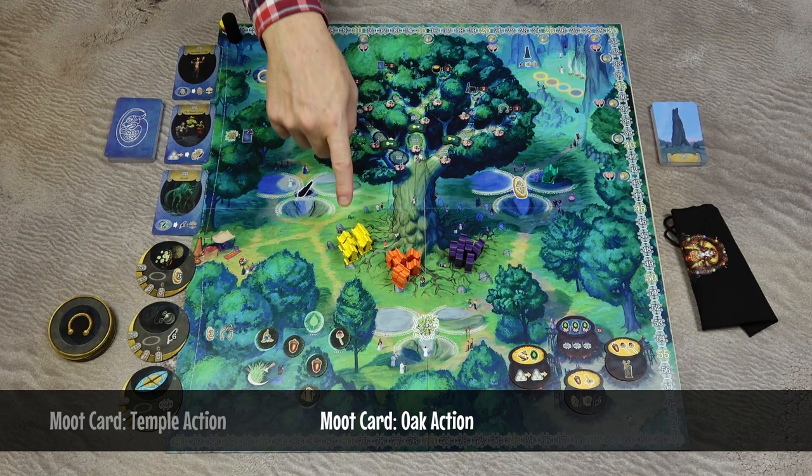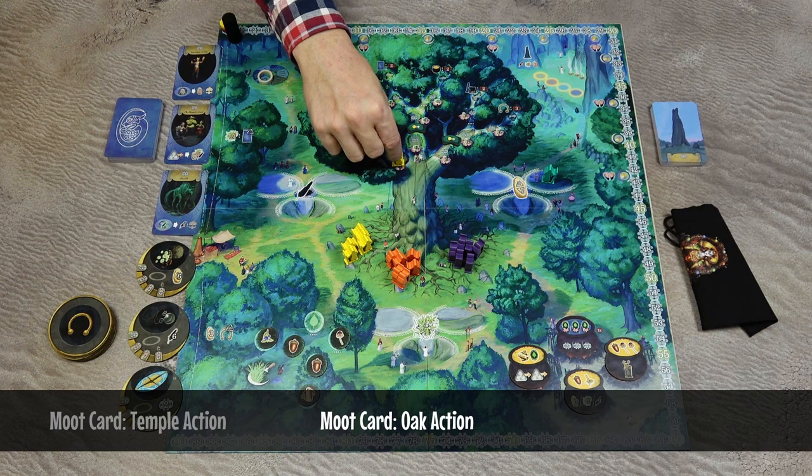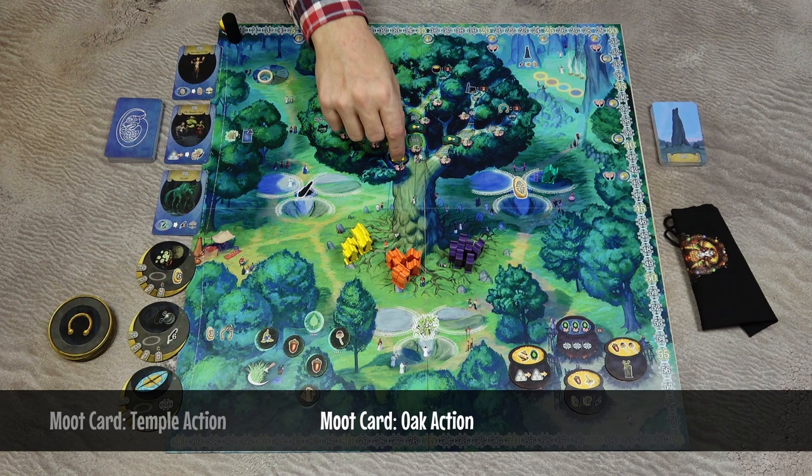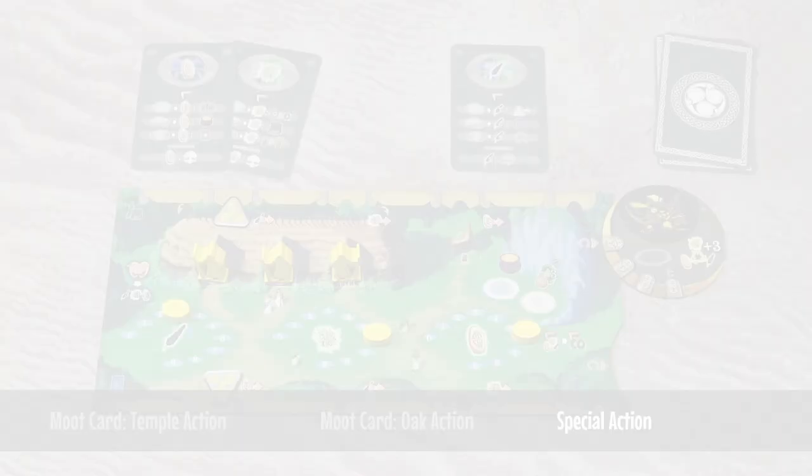The other option is to take the oak action, which is at the bottom of the card. Again, you have to pay the resources, then take one of your passive druids which are at the roots of the oak, and move it to the first space on one of the branches of the oak. You will score the victory points printed on that space. When you get to the last space on the branch, you will score additional victory points based on the condition on that space.